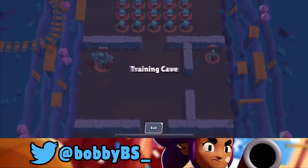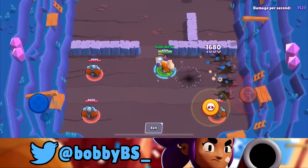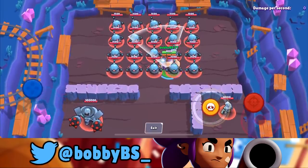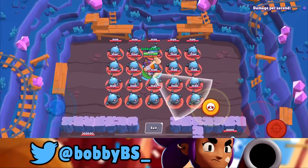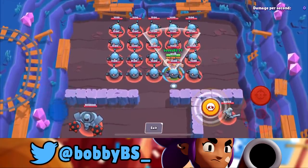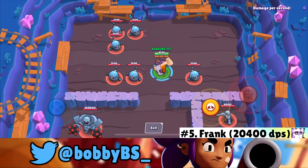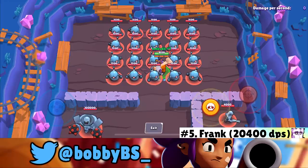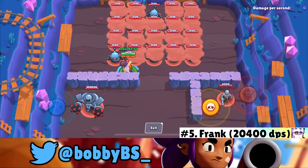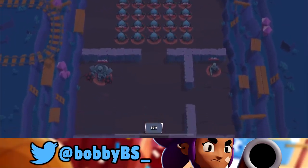Rounding out the top 5 at number 5 we got Frank. I first thought using the super would get the highest DPS, but these bots are all one-shotted by the super and the animation takes longer. Instead, you stand in the middle and shoot bottom-left then top-left — you get just above 20,000 damage per second, giving Frank the number 5 spot.